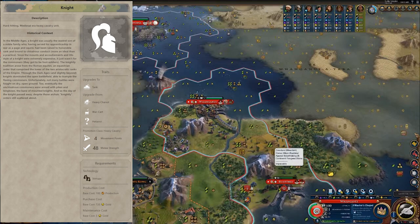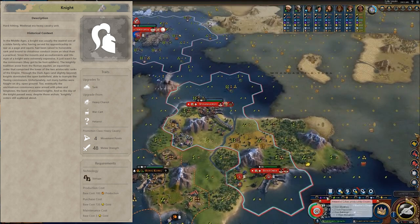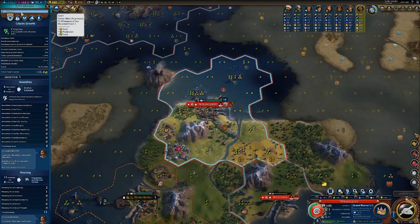With the addition of trebuchets from the latest update, we have a really nice natural pairing of trebuchets to defeat enemy walls and knights to run in fast to pillage, destroy enemy units and flee to safety. You really can't understate the maneuverability of The Knight and its relative power. Its upgrade path is great as well — it upgrades into tanks and upgrades from Heavy Chariots. Really useful across the board, and that's why it comes in at my number 5 slot.